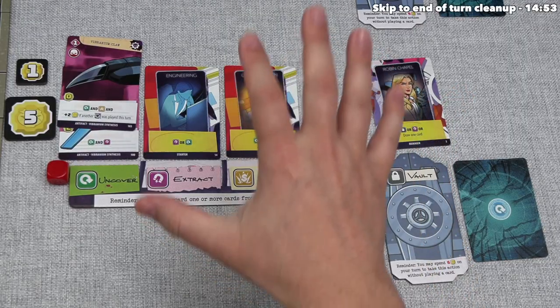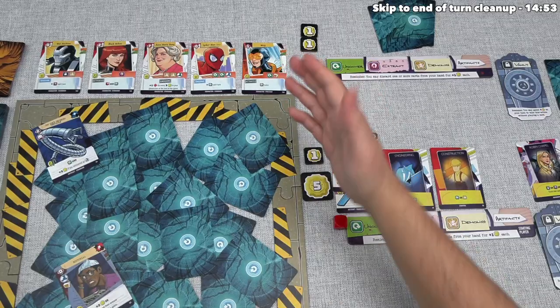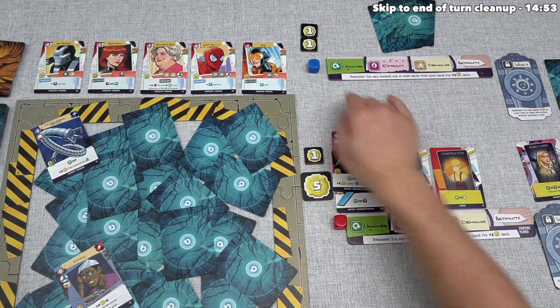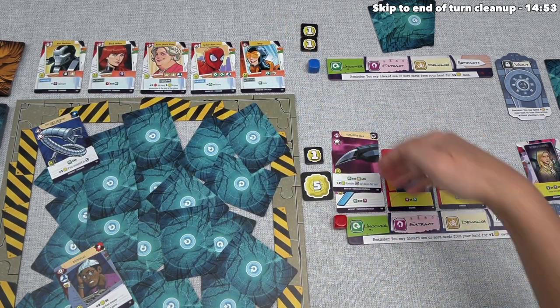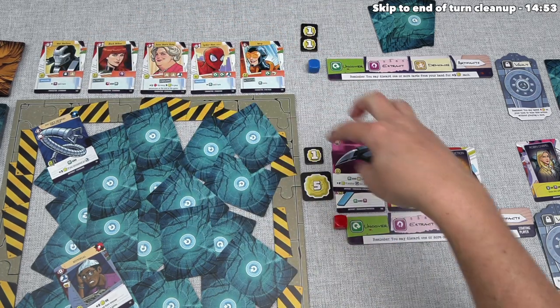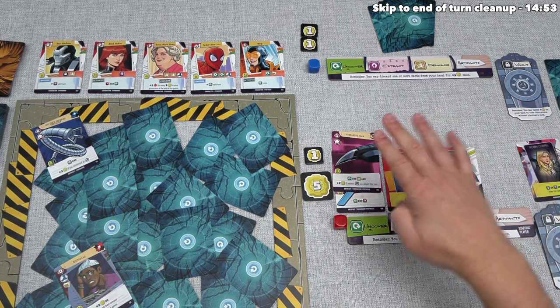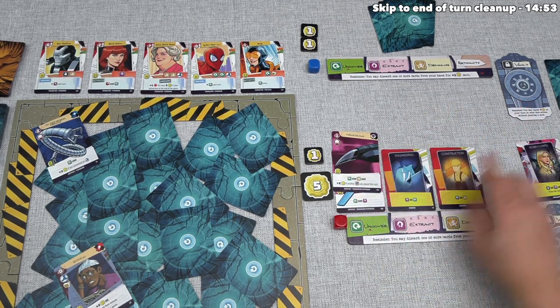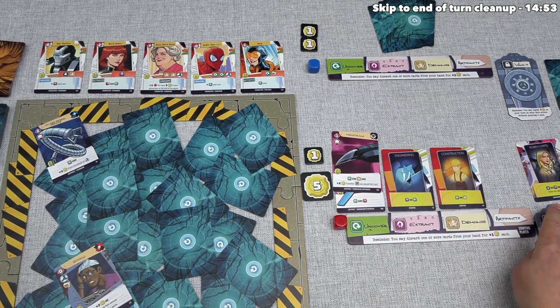With no cards in our hand, we can now move out of the actions step and into the recruiting step. We can recruit one or more characters from the lineup as long as we can discard cards from above our board that match the required icons on the character card. The location of these cards depends on the actions we chose and the type of card — it looks like we have two uncover cards, one extract, one demolish, and one vault.